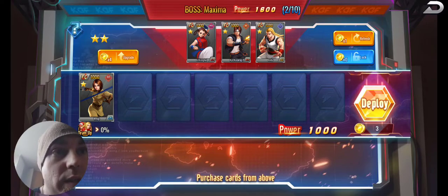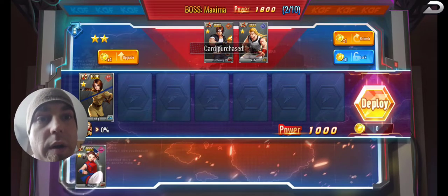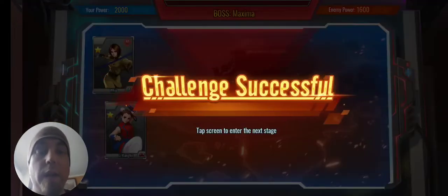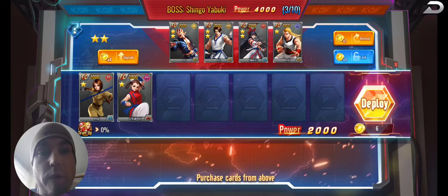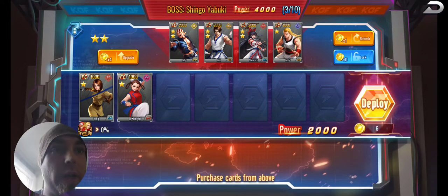Right now the boss is still at 1600 so it doesn't really matter what you do — just grab another card. But you always want to make sure you get the store updated as fast as you can. The whole point is to get higher, collect cards, and merge them into gold cards. At the end during reward settlement, any gold cards you have will be behind those boxes.